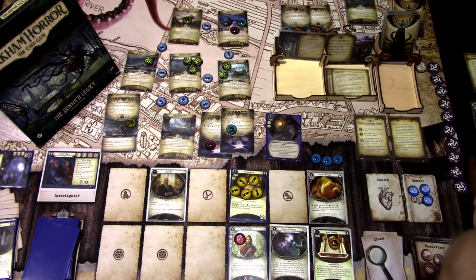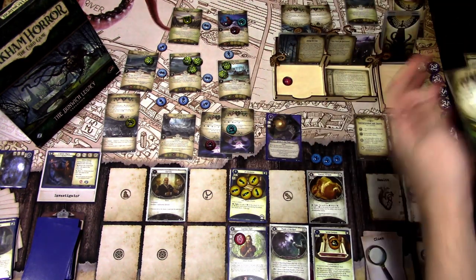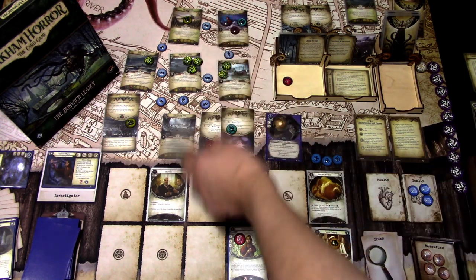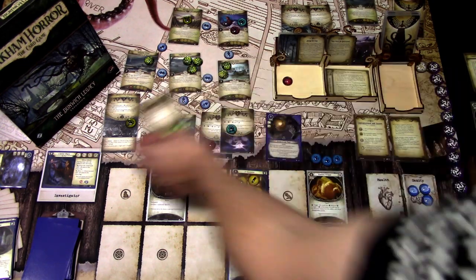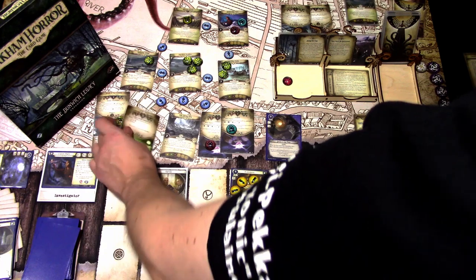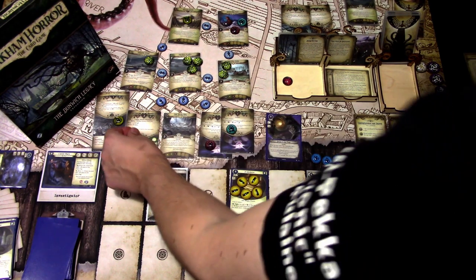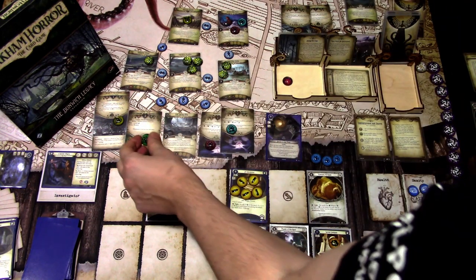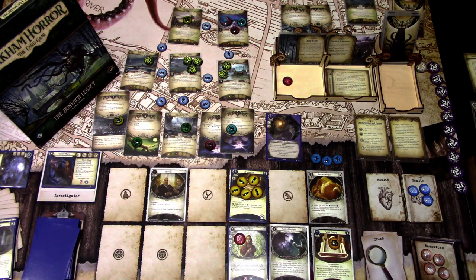We add a doom onto the agenda. Encounter card is another Lupin Troll — farthest location is Cold Spring Glen, so spawn it there. We are definitely resigning this turn — there is just too much happening on the map, and this Brood with Towering Beasts has three health and plus one fight, so it's really unlikely we could even kill it.